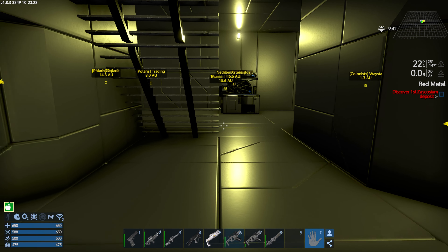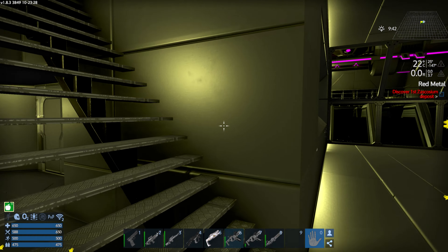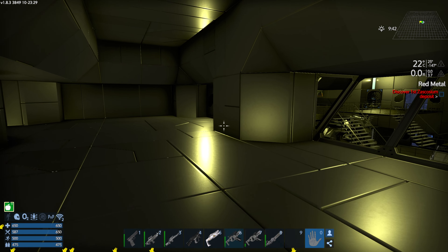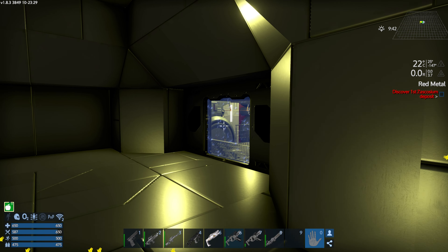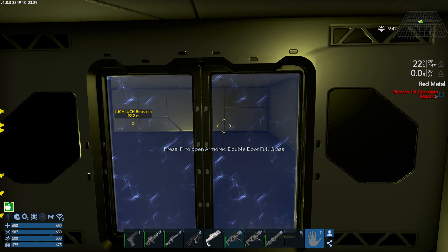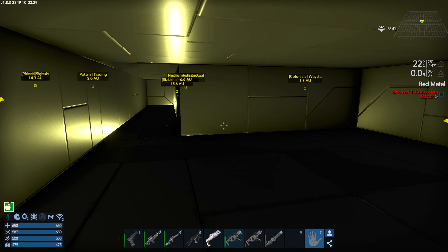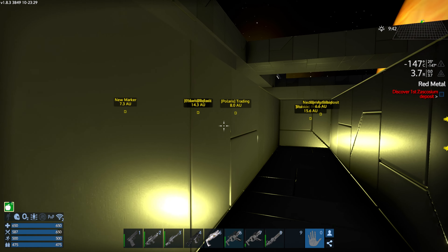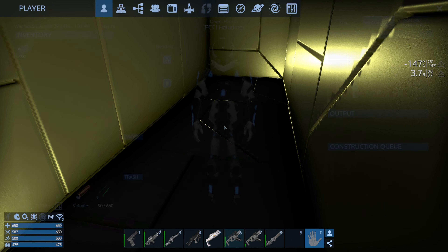Let's head upstairs before we go over to the other side. We did make a change over here — you still have the doorway going into engineering, but over here you have what's going to become the engineering office.